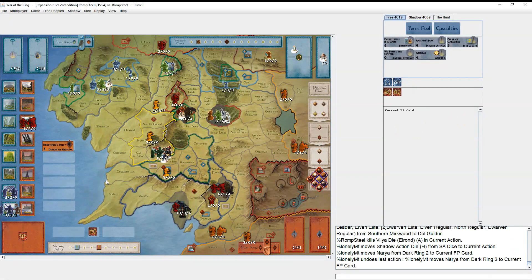He doesn't use the ring because he notices what I noticed too late: his three nazgûl can walk, walk, walk and claim five points. If you both reach your goal, shadow player wins. So even if I'd left one regular behind in Erebor or Woodland Realm, I could have won this turn — assuming the siege goes well, which it should with Andúril, Mighty Attack, and three companions for three guaranteed hits.